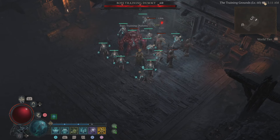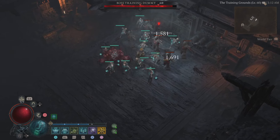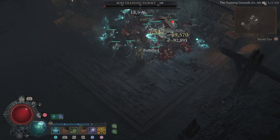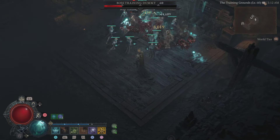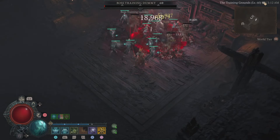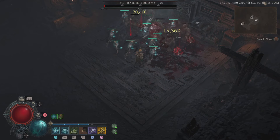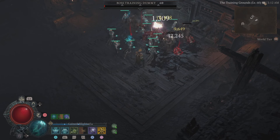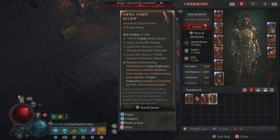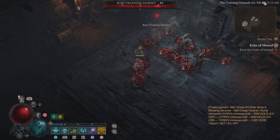I decided to come over to the training area and try a few things out. First off, I went with Army of the Dead — you can see the specters jumping up from the ground and exploding. These are the same specters that this unique uses as well. But when you use corpse explosion, depending on how you have it built, you really can't see it because it moves too fast. So I took off all of my skeletons, just kept my golem, and put this thing back on to finally see exactly how it works.